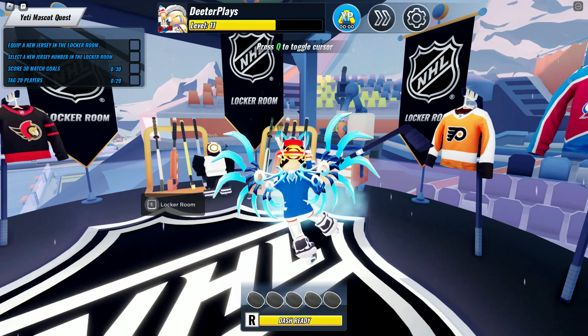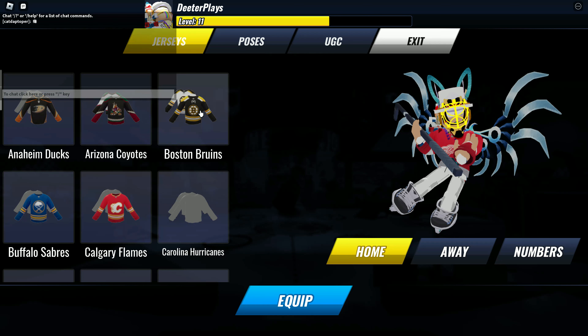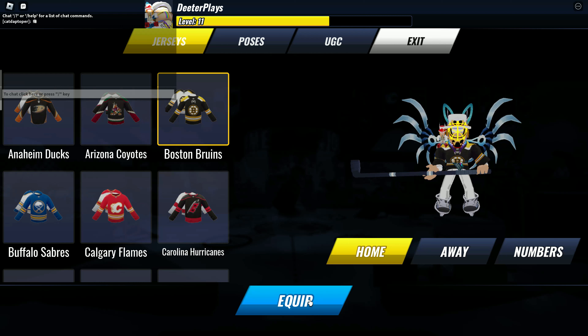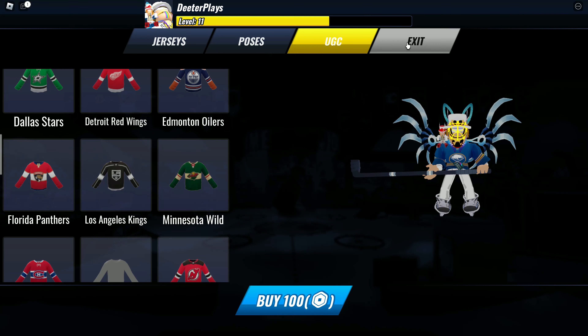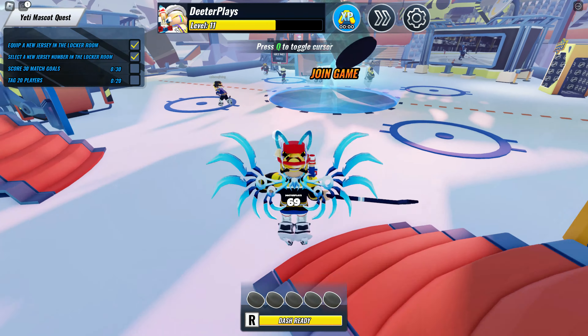As soon as you load in there's a locker room area — go there and the first thing you see is jerseys. Put one of the jerseys on, then over on the right side where it says numbers, equip one of the numbers and select any custom number you want. You'll see the badge appear in the bottom right corner of the screen. Then exit the locker room area.